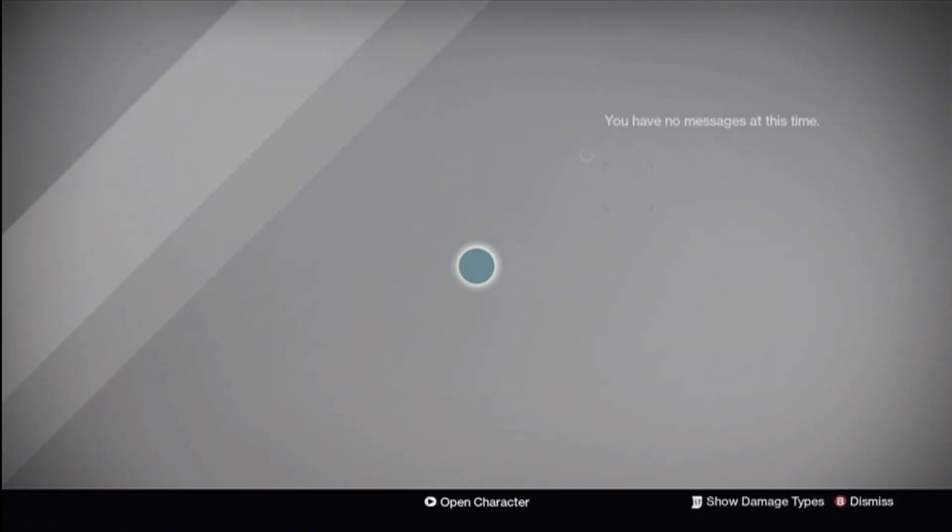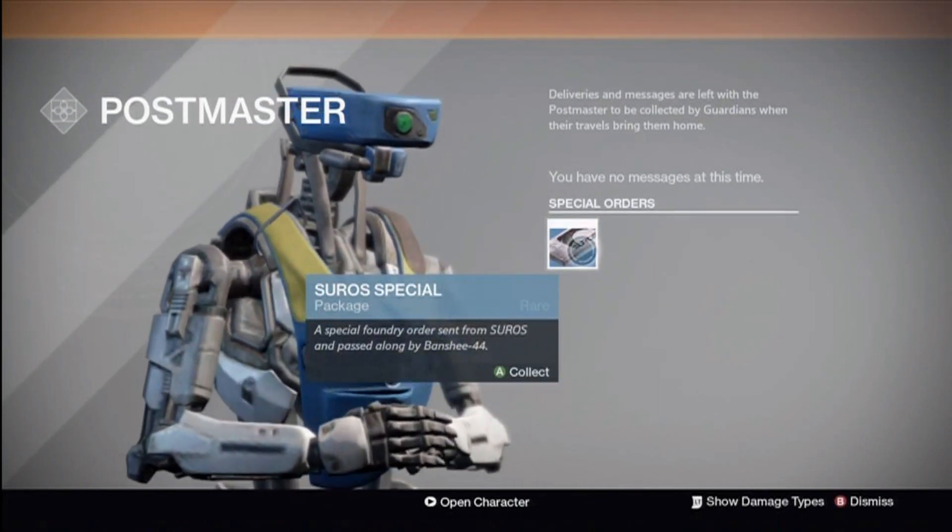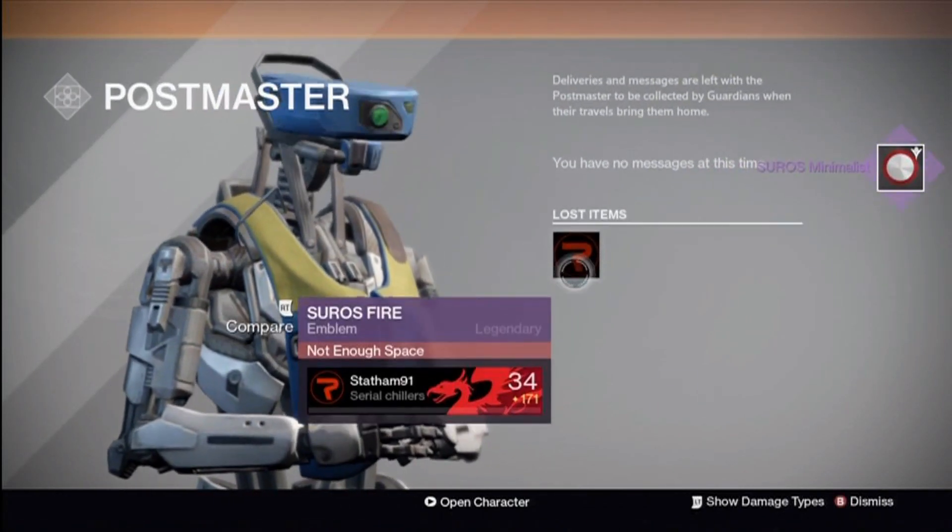Hey guys, so Taken King's out and I got quite a lot on day one. Firstly, the Postmaster had a package which gave me a new Shader and Emblem, which was pretty cool.